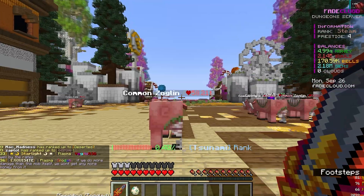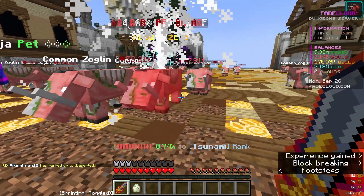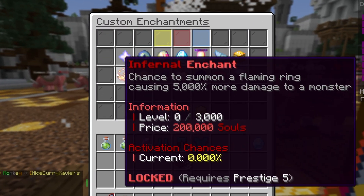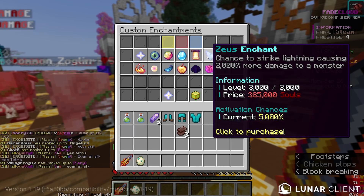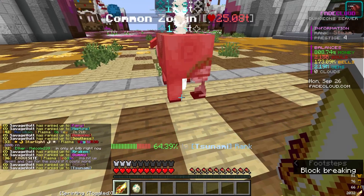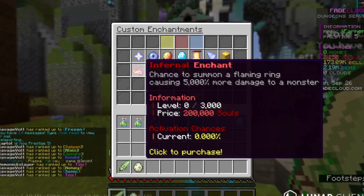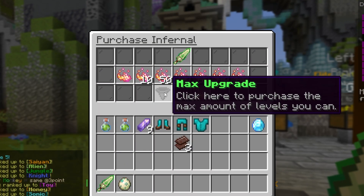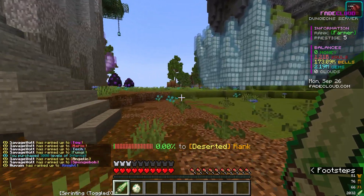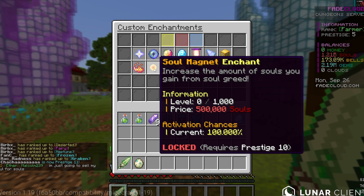In literally three minutes we got back to where we just were — that's how overpowered these pets are. The final step is getting back up to 800 quadrillion dollars to prestige again. Prestige level 5 unlocks the infernal enchantment, which is similar to the zeus enchantment except it deals 5,000 damage. Boom — prestige level 5 is done! We max out the infernal enchantment instantly, and I still have 1.2 billion souls left over.